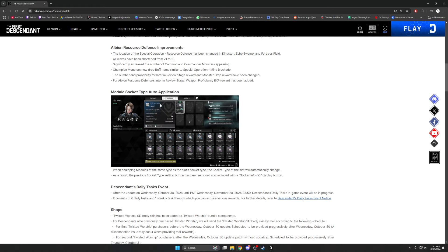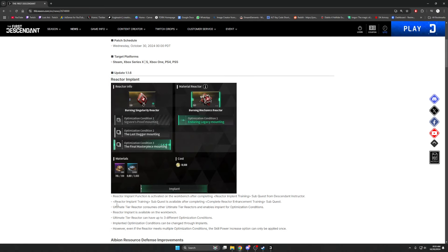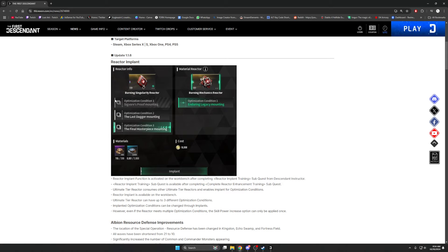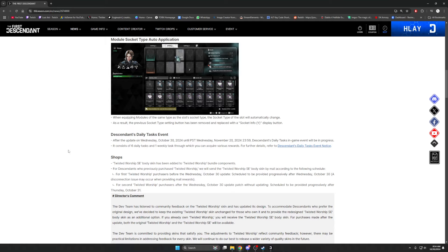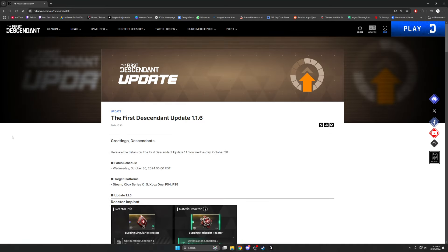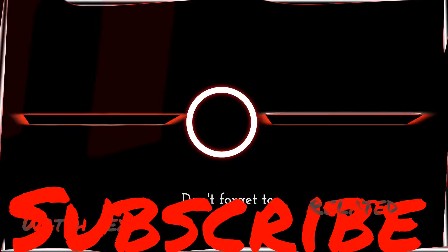The daily task event is great — it's right in-game so you don't have to look elsewhere. Module socket auto application saves time. Albion resource defense improvements are worth checking out since defenses used to take way too long. The reactor implant system is mostly positive but the crafting time and material cost are significant — get crafting now because you'll need a ton of materials. Overall, W patch — I like the direction the game is going and can't wait for season two.